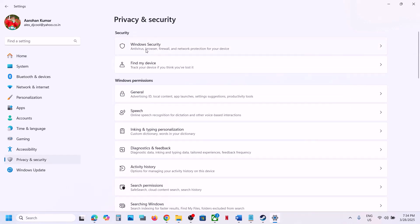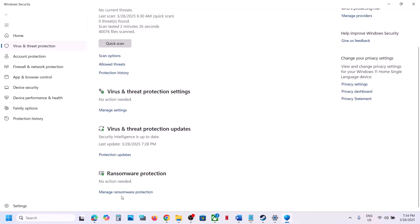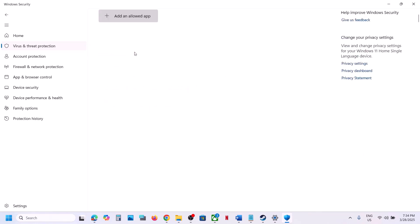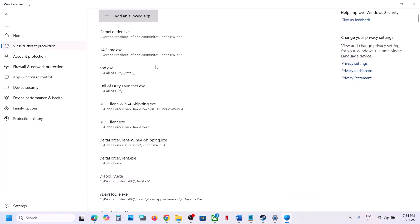Click on Windows Security, then click on Virus & Threat Protection. Scroll down and click on 'Manage Ransomware Protection.' Click on 'Allow an App through Controlled Folder Access,' click Yes to allow, then click 'Add' in Allowed Apps and select 'Browse All Apps.' Go to the game installation folder, open the game folder, select the game exe file, and click Open.